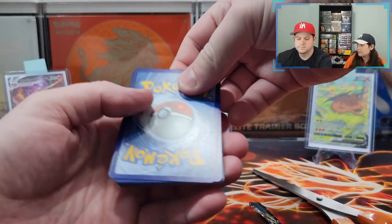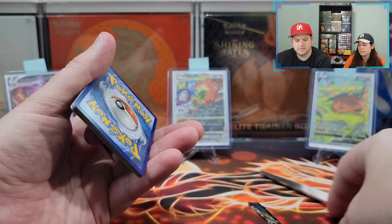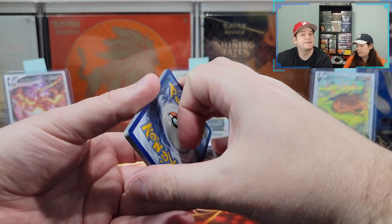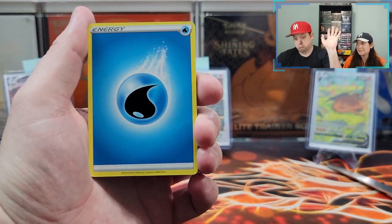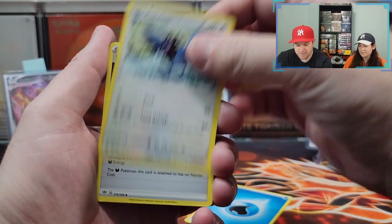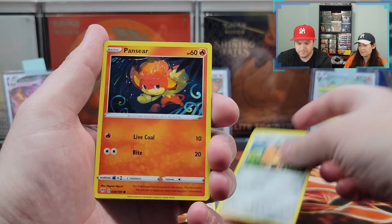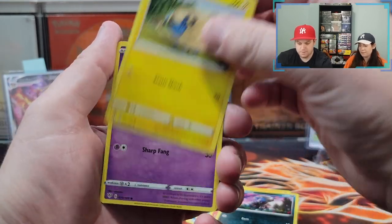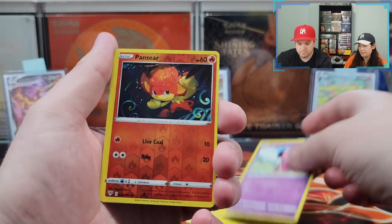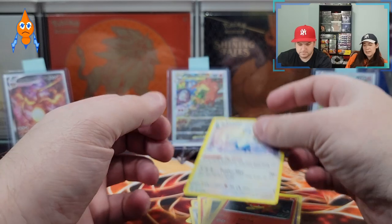What's the energy? You tell me. Water? I hope it's fire. Fire is my guess. And it's water. Corvusquire, dark energy, Fletchinder, Cufant, Pansear, Dino, Mareep, Snubbull. Reverse holographic Pansear. Starting with a dud.